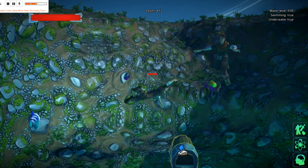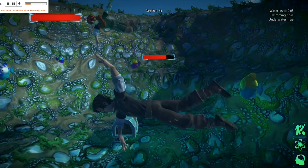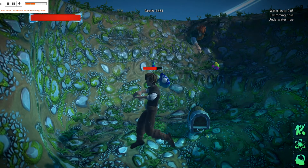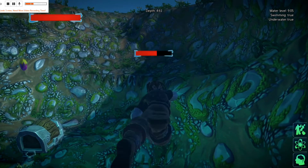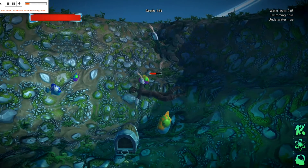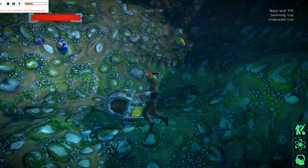I press a button and down I go into the water. Now I can swim in the water, I can stop swimming, and I will tread water at the level that I've chosen. Let's go further down and open this chest.